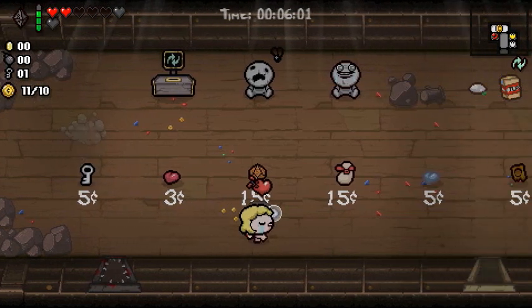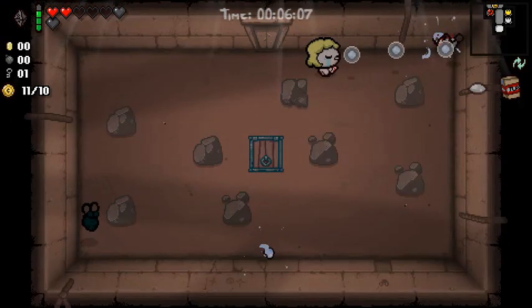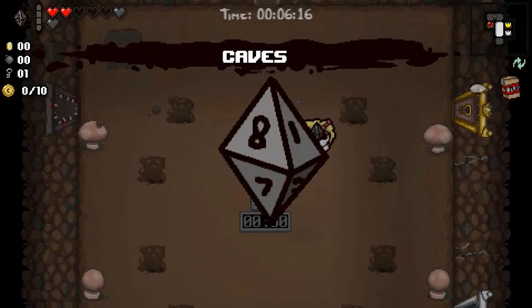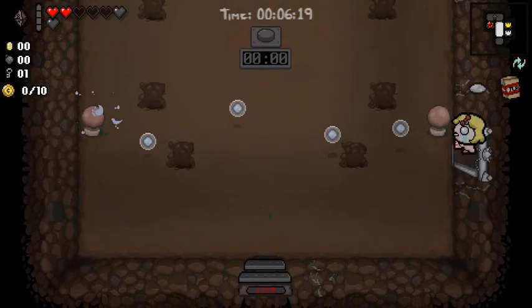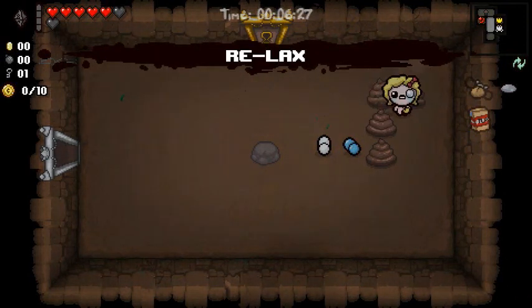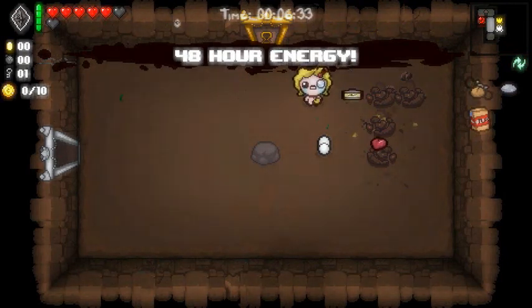I guess we're better off using the key for the next floor rather than that gold chest in the curse room. It's kind of shitty right now, but it could change into something better later. Our damage is still pretty bad, and our Tear stat dropped a little too. The Coin Purse could actually make it or break it for us. Full health — that's helpful. Not exactly that helpful, but there could be some money in here. Red Arts, that's fine. 48-hour energy, and a bad guess. Yes.